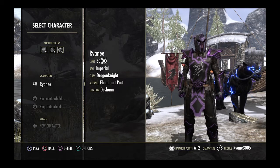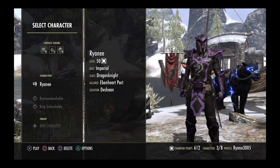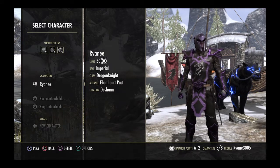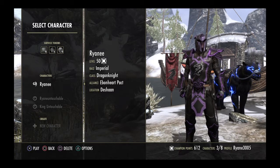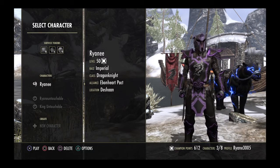Major armor pieces on this guy — he runs typically a legendary Juggernaut set, Eternal Hunt. He runs Drury. That's my tank. He probably bangs out at around 3,500 resistance and can go 30-30 resistance. So that's my DK.